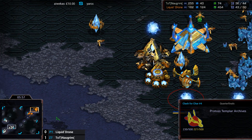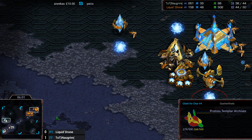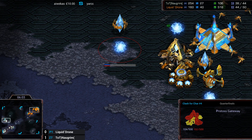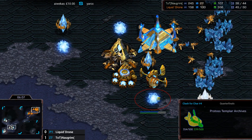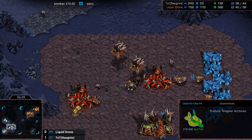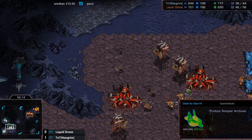We do see the second gateway along with the Templar Archives going up in Drone's base — and his third gateway as well. So as I said, he is going for the exact same build. Is Norgrim going to actually change his build here and maybe go for Mutalisks, knowing that Drone won't be going for Corsairs?